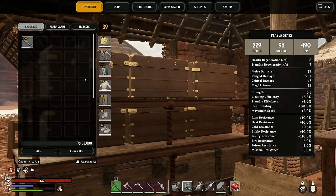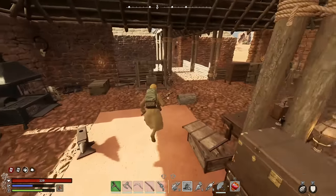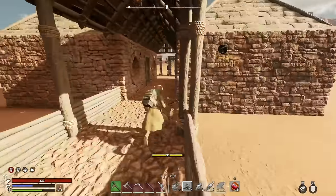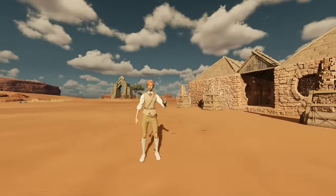Trapper gear is good for stealth and maybe a bit more stamina, and it's definitely a huge upgrade compared to the simple stuff. You'll now have a ton more resistances on your coat compared to the simple coat. It should last a good while until you start exploring some of the Barium Realms, as that's when you're going to get the next set — the NTTC set.